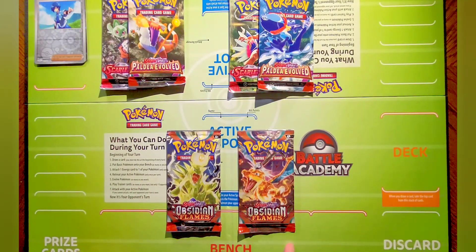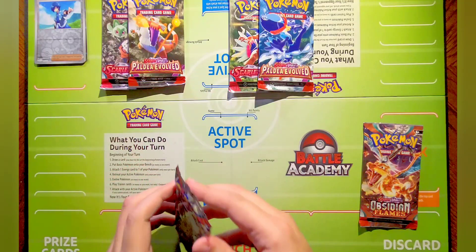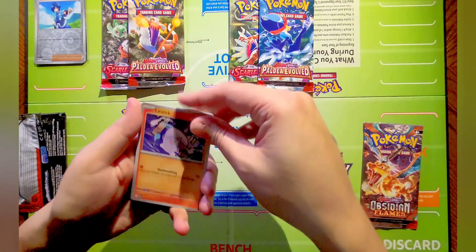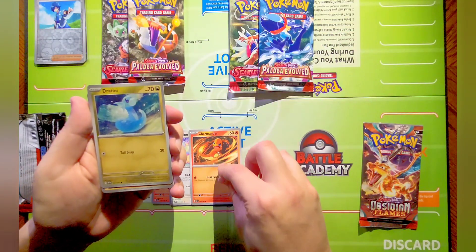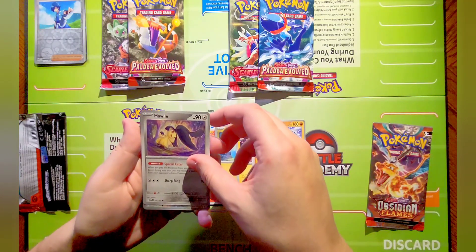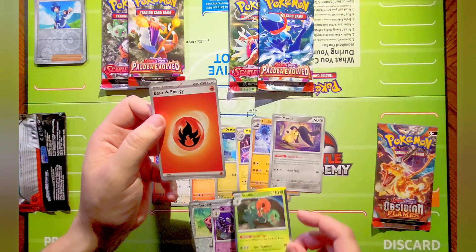Here we are on our final two packs doing Obsidian Flames. Looking for that last pack magic - let's see if we can pull something nice. Obviously that Charizard is the very sought after pull, so fingers crossed. Pack number five: starting off with Litwick, Oddino, Charmander - looking for your big brother - Dreattini, Magnezone, Crabominable, Mawile. Reverse: a Lechonk, a Grumpig, and a holo Scovillain. Five for five on the holos!